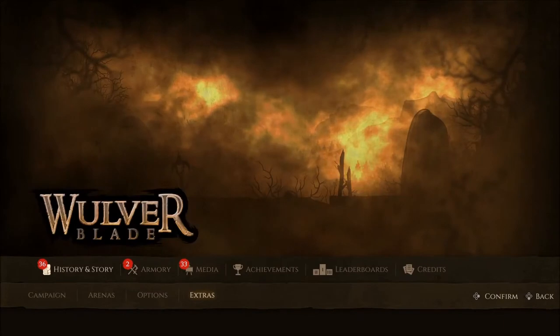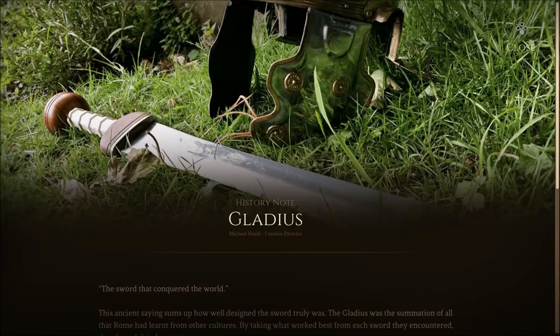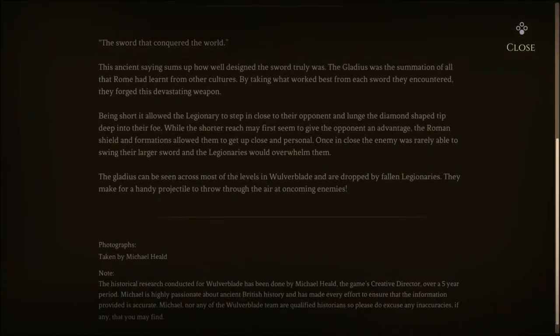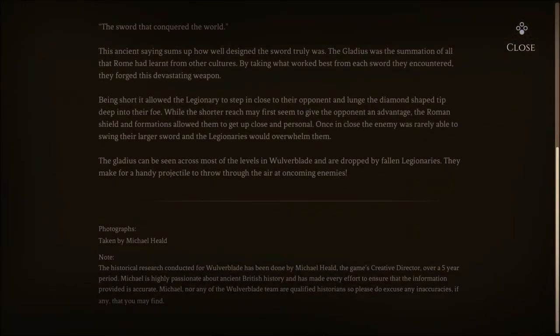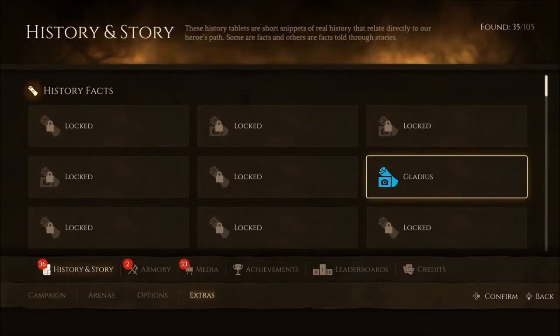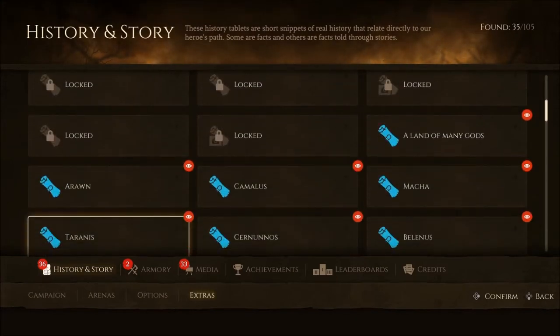We've also got the history and story. There's a history note on the Gladius weapon that Michael Heald, the creative director, wrote up. As it says at the bottom, the historical research for Wolverblade was conducted by Michael Heald over a five-year period. He's very passionate about ancient British history and made sure that it's all accurate.